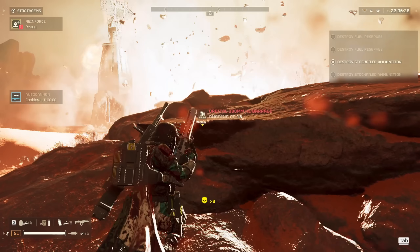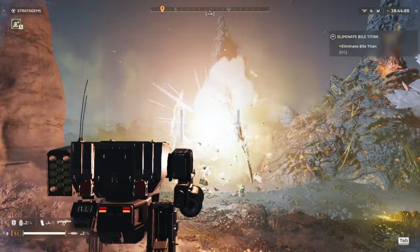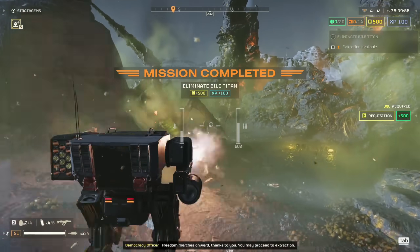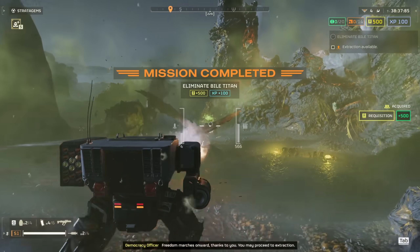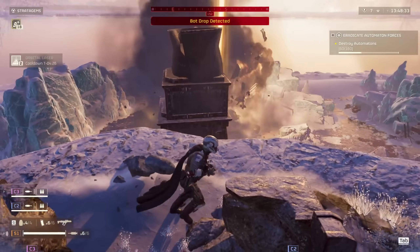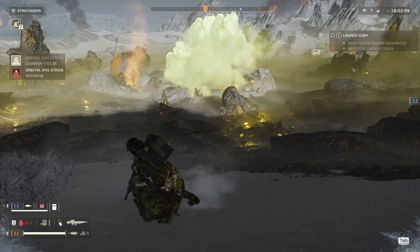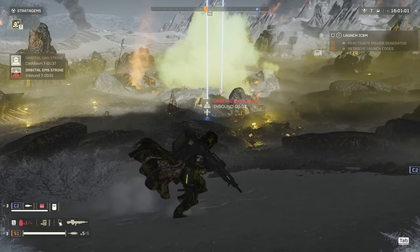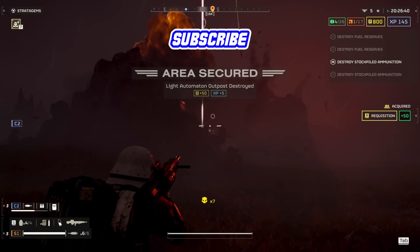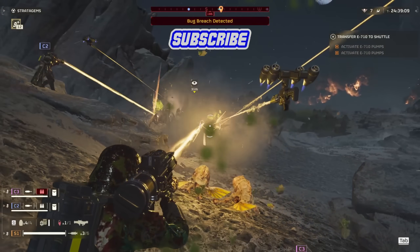And there you have every orbital ranked in Helldivers 2. The Rail Cannon and Laser are two of the most used with massive power and overall fun, but a lot of these can be viable if you build your loadout around them or use each more carefully. Not being a plane, they don't get blocked by anti-air, which is great for when bots do that to you. At least one orbital in my loadout at all times — and hopefully you enjoyed this and learned a bit more about how each orbital works, after well over 200 hours in the game.